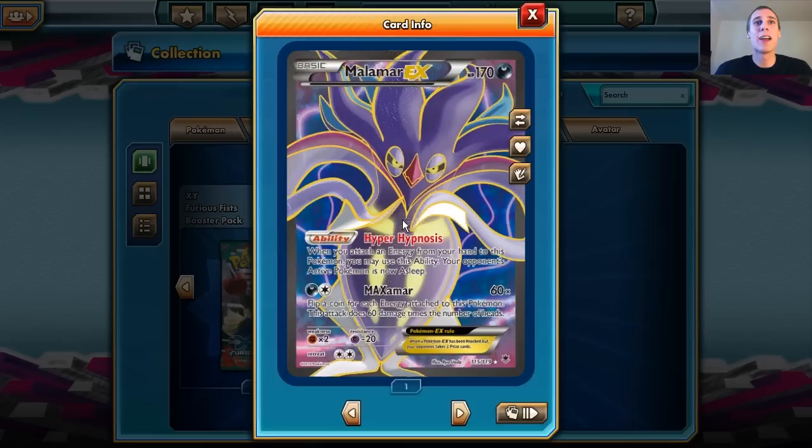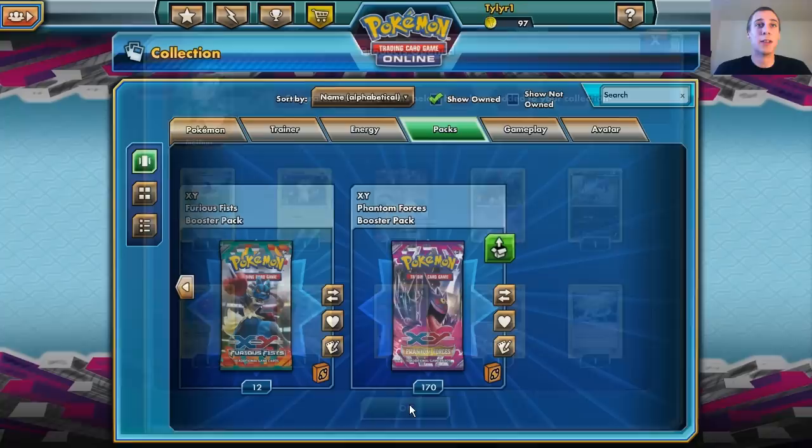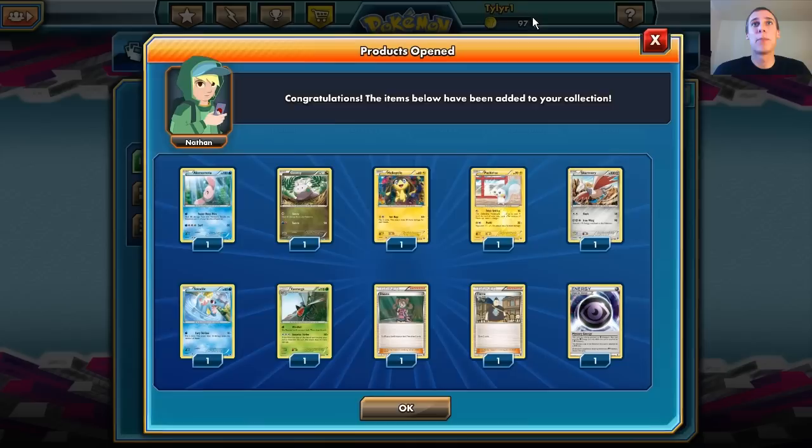We got the Full Art Malamar EX — very nice. Hyper Hypnosis. I think this card is going to be pretty cool — I think it puts the defending Pokemon to sleep. We got a Patrasche and another Mystery Energy. How many of these do I have? Six already. Wow.